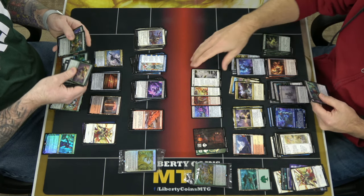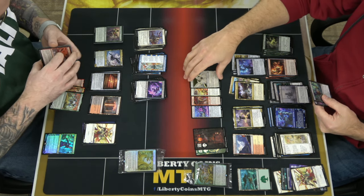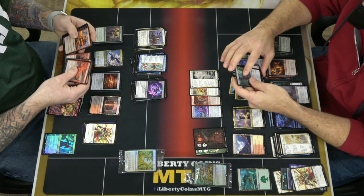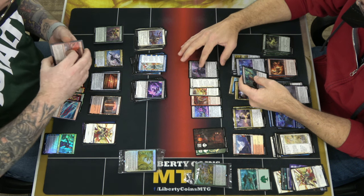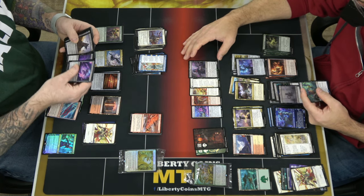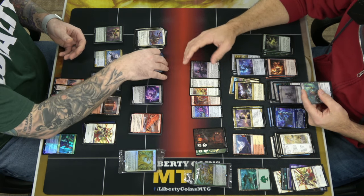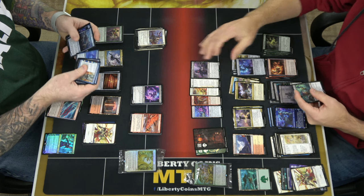The card flips into a 3/4 with vigilance, and when it attacks or blocks it creates tokens — basically Brimmas on the back. Brimmas was a pretty strong card in Standard. Also got Biting Palm Ninja: two and a black mana for a 3/3, ninjutsu two and black. It enters with a menace counter; when it deals combat damage, you can remove the menace counter and look at the opponent's hand, then exile a card from it.